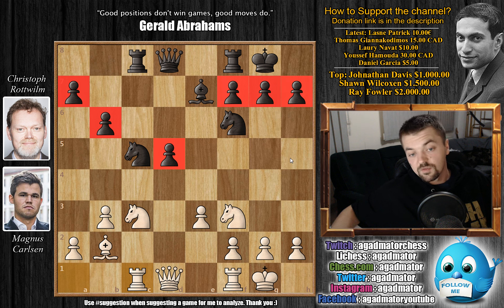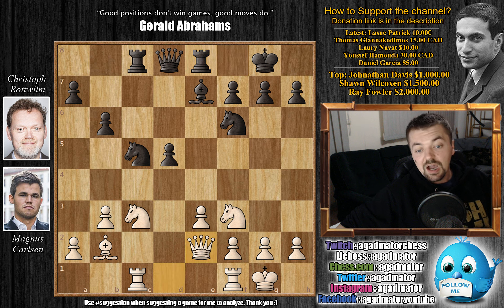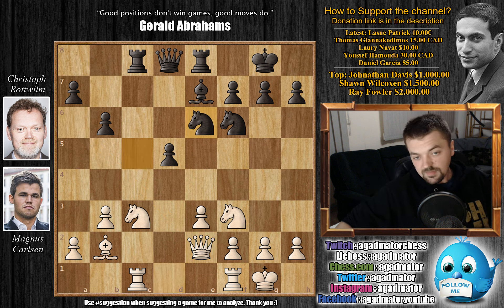Black now has three pawn islands while white has two. If you imagine only the pawns and kings, white would have a better pawn structure and thus the better endgame. So rook to e8 — a nice rook development by Christoph Rotwilm. Queen to e2 — Carlsen develops the queen and prepares to bring his other rook into the game. Also, if this knight moves, perhaps the queen can be used to harass the queenside. Knight to e6, and at the time he played this move, he said he felt very, very good and confident in his position.